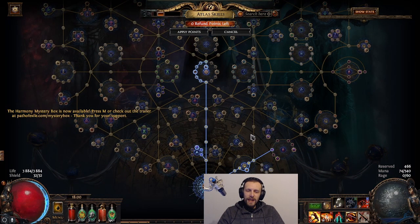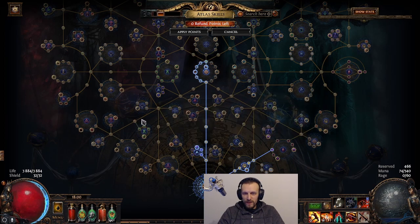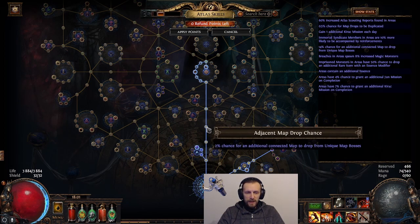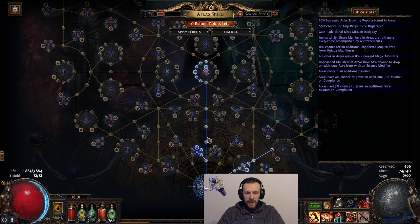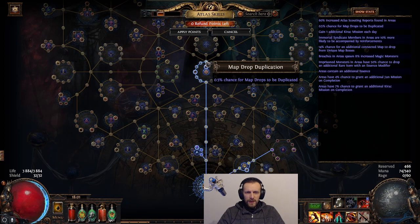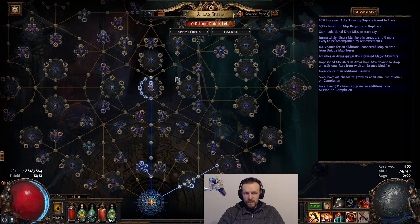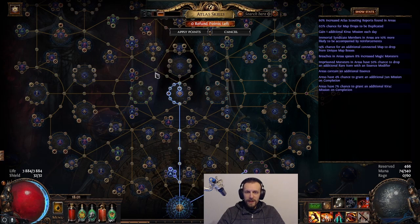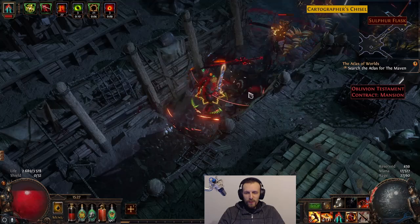You cannot even go wrong if you just avoid everything and take all the small nodes — you'd just get things like 2% chance for an additional connected map to drop from a unique map boss. Note: if it says 'unique map boss' it only applies to the map boss, not any uniques from the map itself. You can also stack things like 0.5% chance for a map drop to be duplicated. You really cannot go wrong — even avoiding all the bigger nodes and just going for smaller ones, you'll still end up fine.